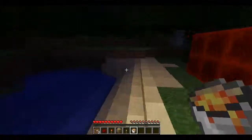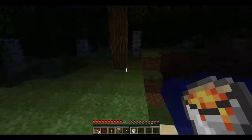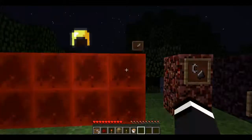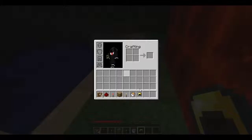Next is the lava bucket, which is all the way over here — look at all the item frames. The lava bucket has the same brightness as a torch, but lava buckets are harder to get, so why would you use one? Now here is the golden helmet — probably one of the best items you can have.